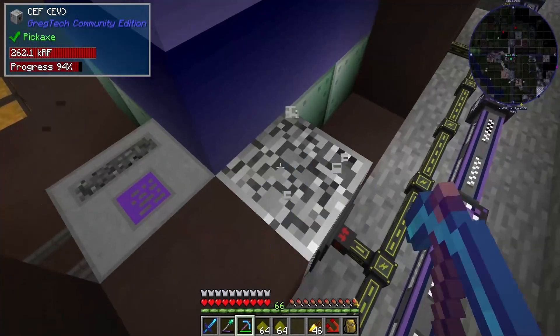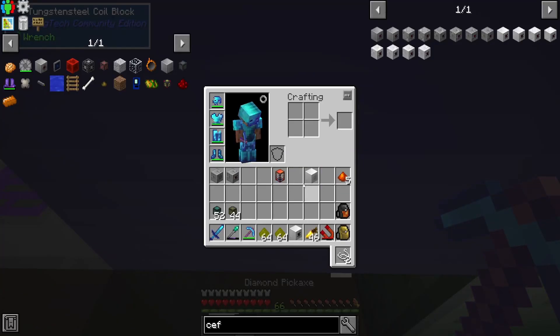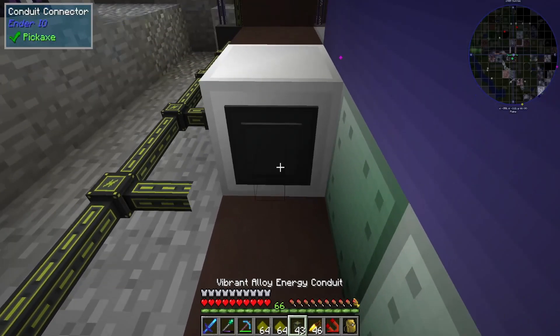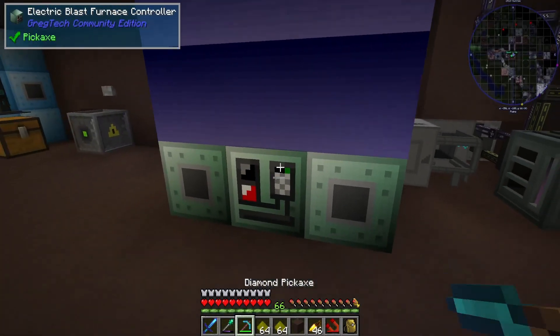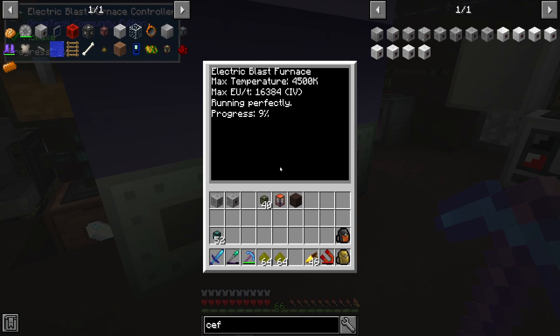All right, pop this, pop this. IV input hatch next to an IV CEF, which is going to need more power connections on the side to give it this much juice. 16,384. All right, how long does signalum take now? Much faster, actually — that's like a good 2.5 to 3 times. If it was a straight overclock it'd be 4 times, but it's not quite 4 times. But it's definitely much faster.